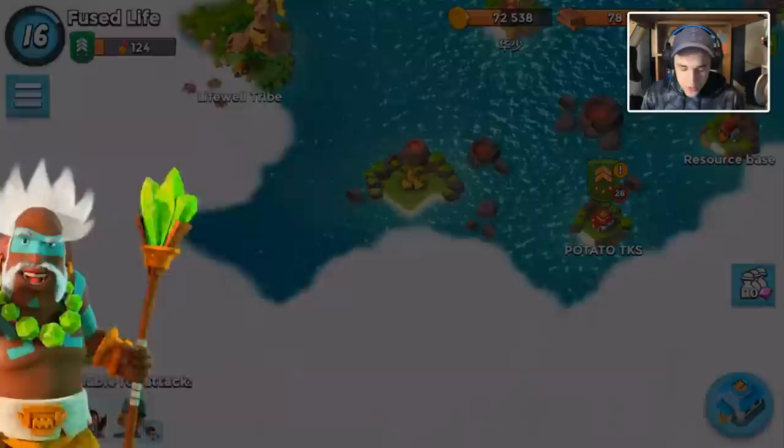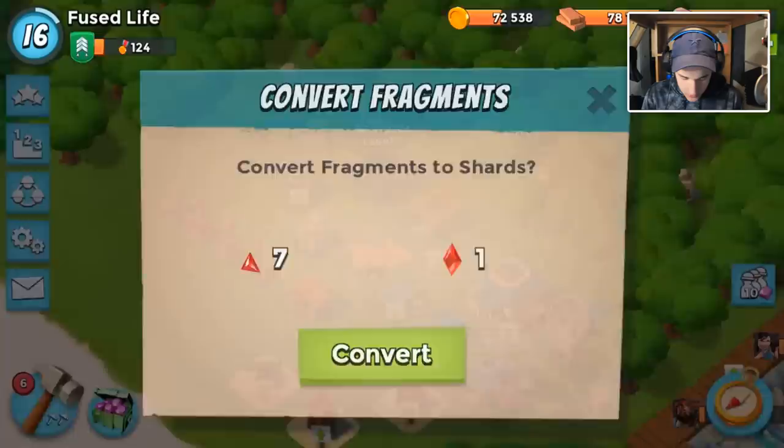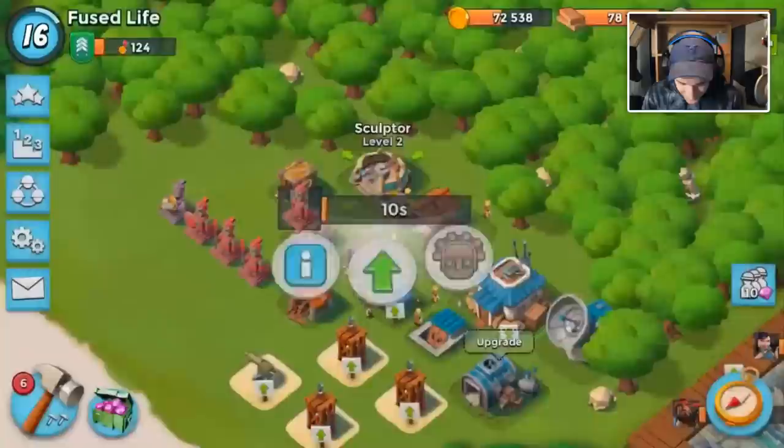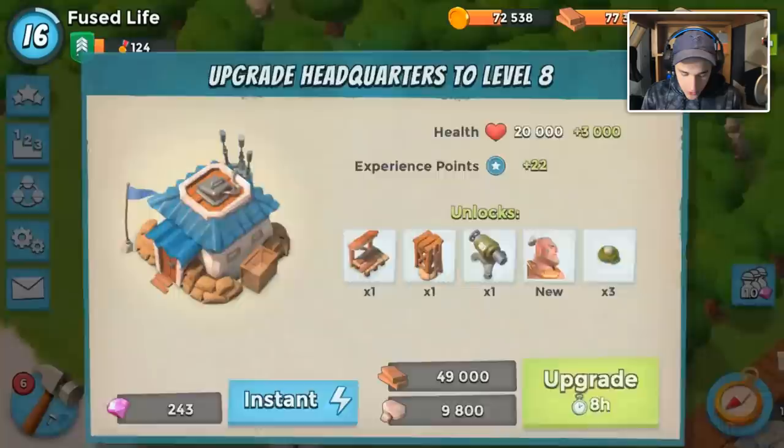We got Dr. Kavan here — nice! Let's hold off on our supply crate for a second. Actually, let's build it quick. I want to see if it's better than one of these, because we're going to have to reclaim one of these, probably the three percent troop damage. Let's upgrade our headquarters and start that upgrade.